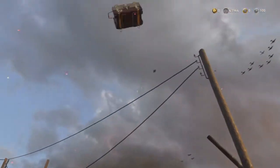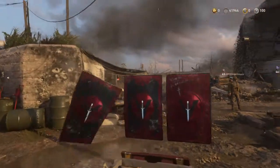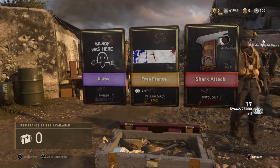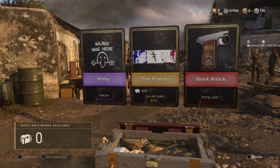Alright, let's put it here then — this is the resistance bribe. Balls, there's a heroic in there. Oh, nice. Nice, nice, nice. Killroy Was Here.